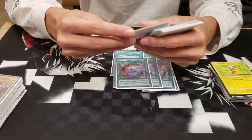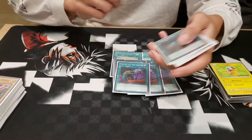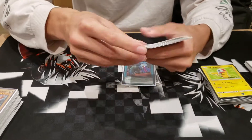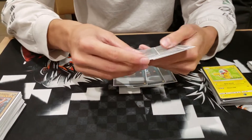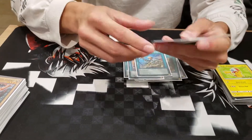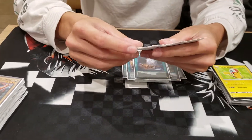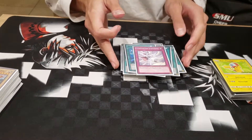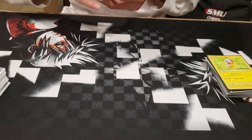For the spells we play three Solar Recharge, three Charge, three Brilliance, three Called by the Grave — because I'm very susceptible to hand traps so that's good. Three Terraforming, two Union Hangers, one ROTA, one Foolish Burial, one Soul Charge, one Monster Reborn, and one Lightsworn Judgment. That's it for the main deck.